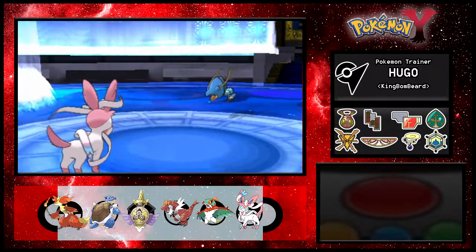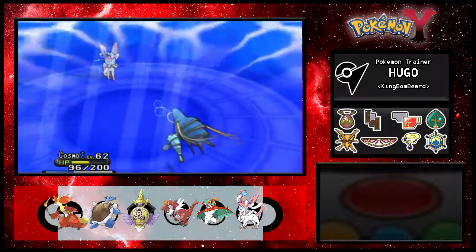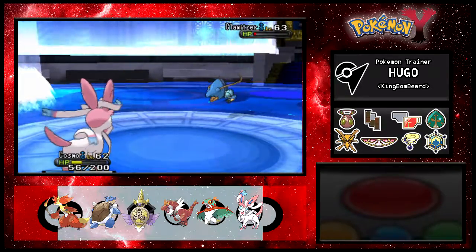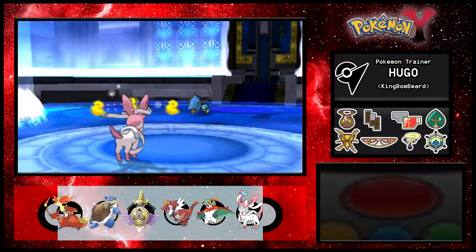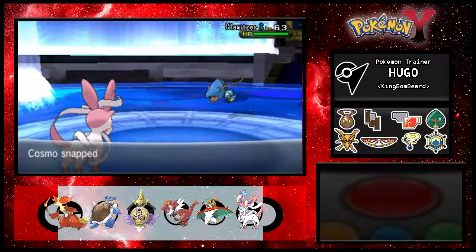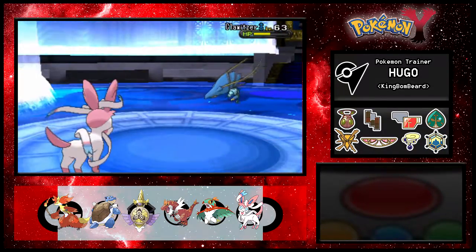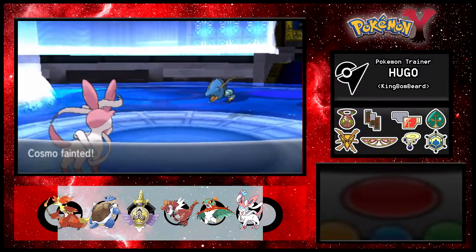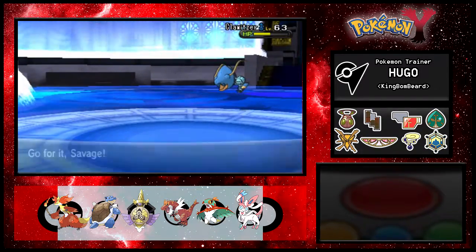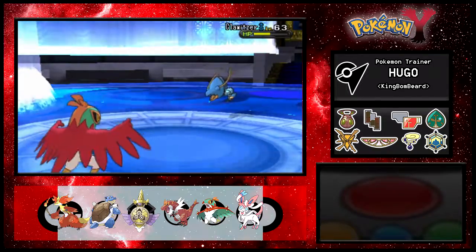Don't hit yourself - yay! Cosmo, you're super lucky. Another hit should do it - of course he Full Restores again. He's wasted his Full Restores on his Clawitzer. We hit ourselves in confusion for the first time, but confusion subsides. Yeah, Cosmo's not surviving this. Well done Cosmo, good effort. Okay, now Savage in - High Jump Kick - Clawitzer is gone!